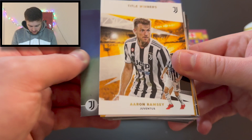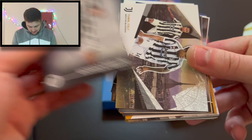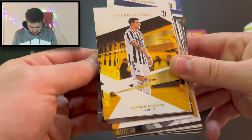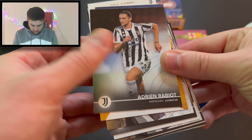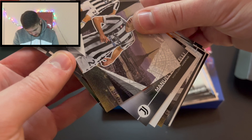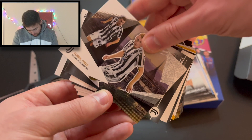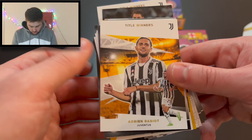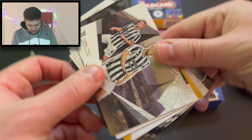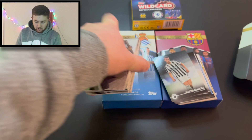We've got Morata, Aaron Ramsey title winner card — that is sick, that is lovely. Bernardeschi, Matteo Perin, Chiellini. A Weston McKennie Turin card, Moise Kean on loan from Everton, Alvaro Morata, another Turin Italy card of Bonucci, Adrien Rabiot, Weston McKennie celebrations card celebrating his goals for Juventus. Then Federico Chiesa Turin card, new signing Manuel Locatelli, Matthias de Ligt title winner, Bonucci's card, Adrien Rabiot title winner, Aaron Ramsey midfield card, de Ligt Turin city card, Chiellini title winner, Dybala celebrations, Chiesa Turin city card.